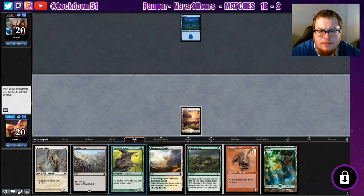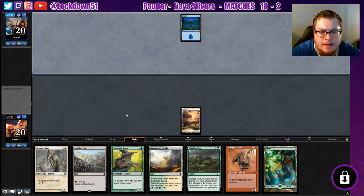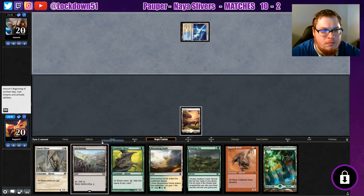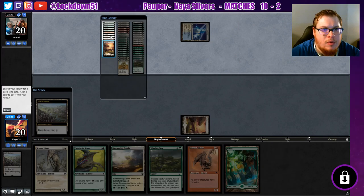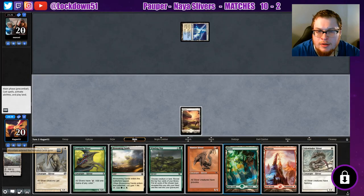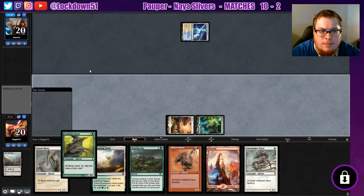Oh, we got our Forest now. All right, same plan — it's fine. We'll just clear out our library of lands a little bit more. All right, Azorius control — I'm assuming this guy's playing really slow. We'll go grab ourselves a Mountain, but I'm not going to play it right now. Let's just go ahead and gem-hide, pass.